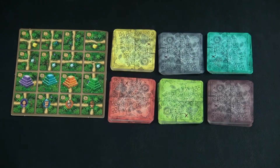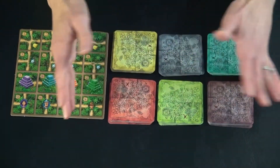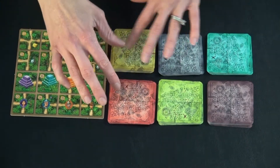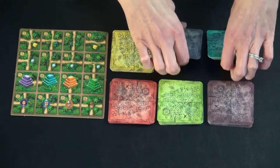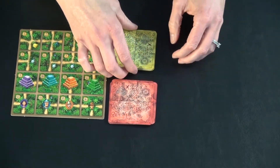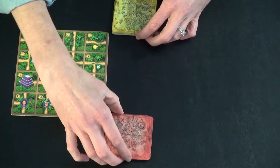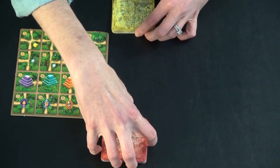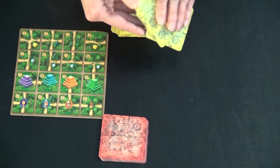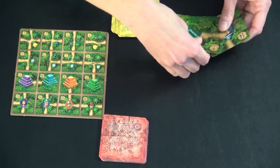So let me show you how to get started. Each player who is playing picks a color of tiles to start with. We're going to say it's just a two-player game, and the other colors get put off to the side. Each player puts their tiles in front of them and draws three to start, which neither player shares — you only get to look at your own.